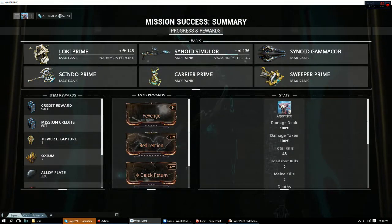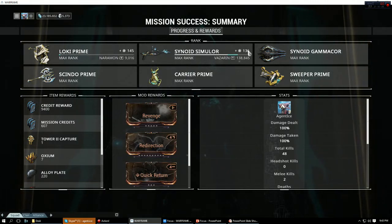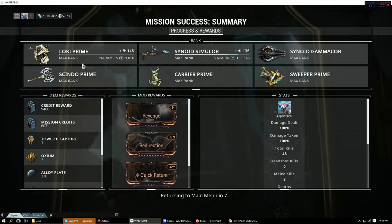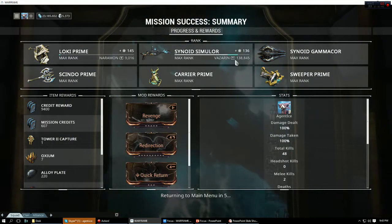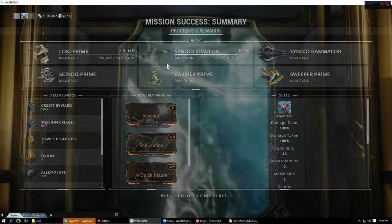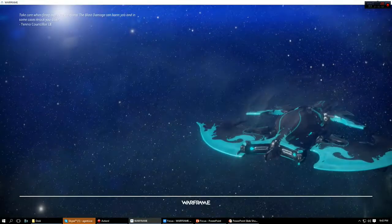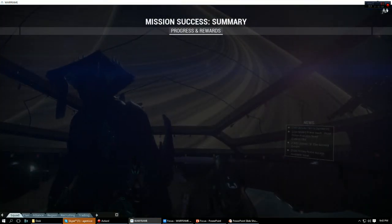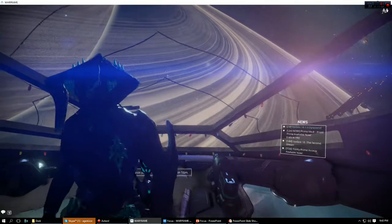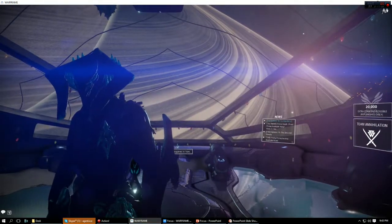Then you finish your mission and you can see these numbers here — that's how much focus I gained for each piece of equipment. The XP bar doesn't really matter, and that's just your total amount that you have. So that's focus, that's how it works, that's what it looks like. I hope you guys found this video helpful. This is Agent Ice signing off.